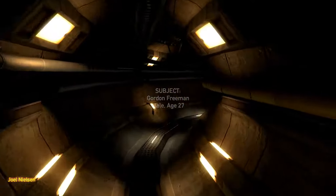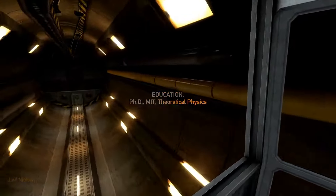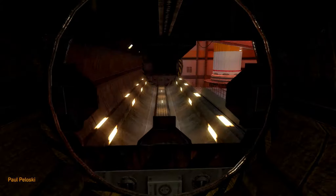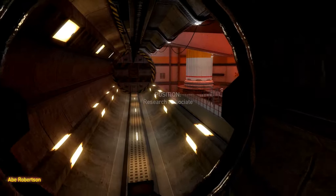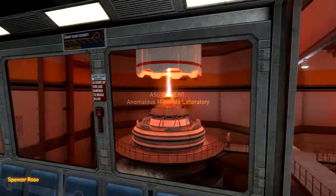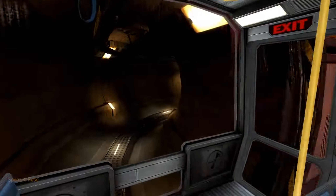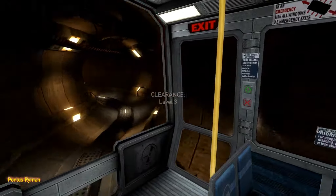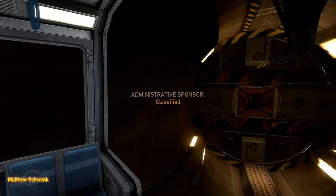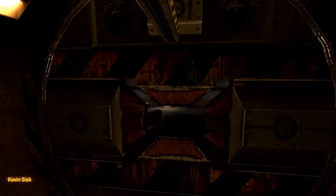A reminder that the Black Mesa hazard course decathlon — Gordon Freeman, age 27 — at 1900 hours in the Level 3 facility. The semi-finals for high security personnel will be announced in a separate secure broadcast transmission. Remember, more lives than yours may depend on your fitness. Oh, that looks pretty. Do you have a friend or relative who would make a valuable addition to the Black Mesa team? Immediate openings are available in the areas of materials handling and no-clearance security. Please contact Black Mesa personnel for further information.